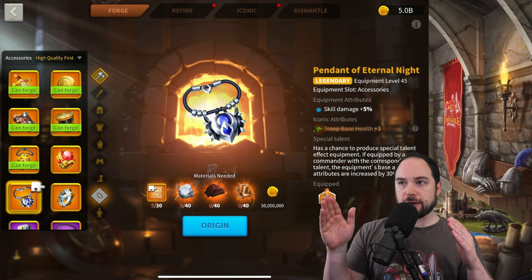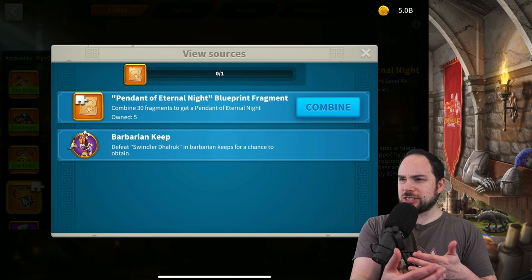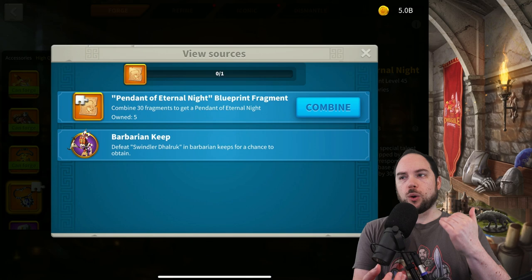The Pendant of Eternal Night is also a real pain to farm from Barbarian Keeps — technically you could get it free to play, but I think it's one of the lower priority accessories on my list.